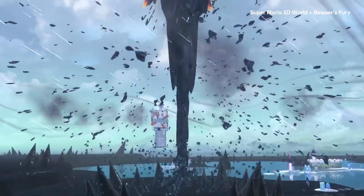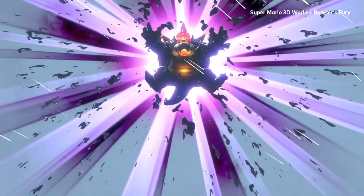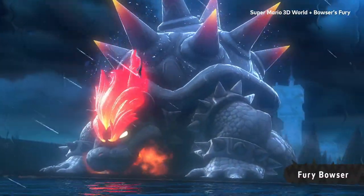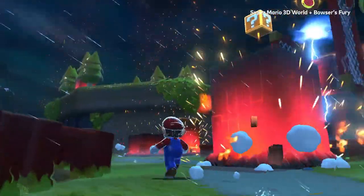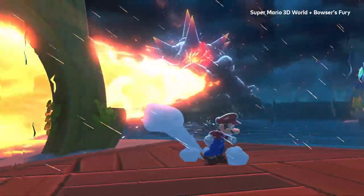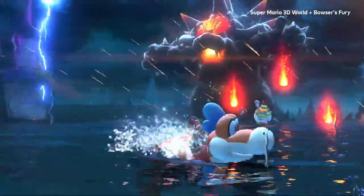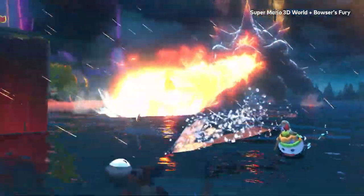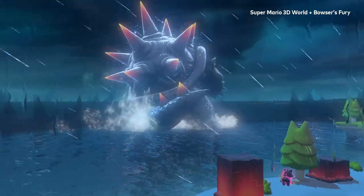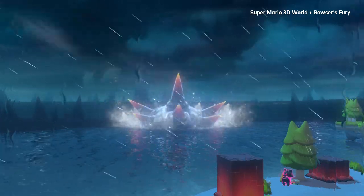After a certain amount of time, the world changes — because Bowser. Overcome with fury, he becomes the gigantic Fury Bowser. His falling spikes will change the terrain, his mighty attacks will keep you guessing, and there's nowhere to hide. But no one can stay mad forever. Once he's gone, a calm will wash over Lake Lapcat.